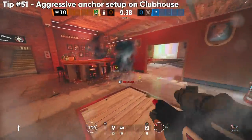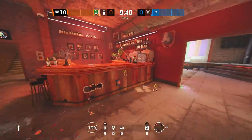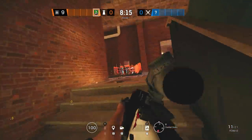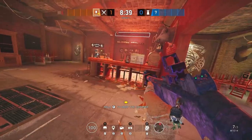If that's too aggressive, here's another anchor spot with a similar setup. The bar is hard to shoot out, so use an explosive like an impact grenade. Then you can play on the stairs and get angles through the bar onto anyone pushing through — really strong setup.